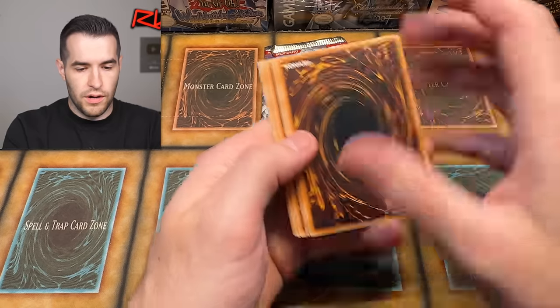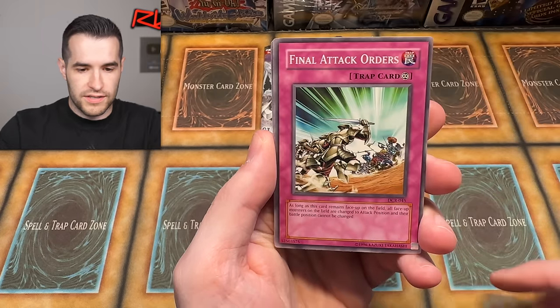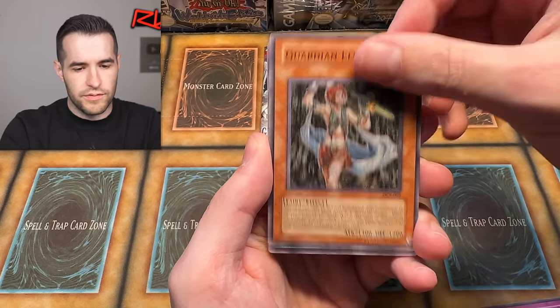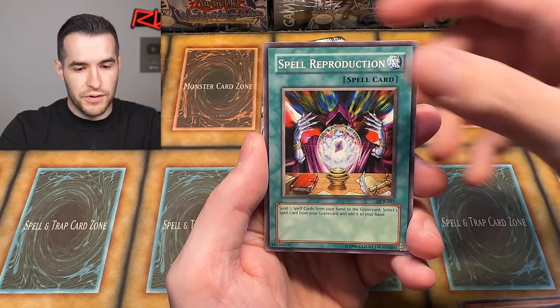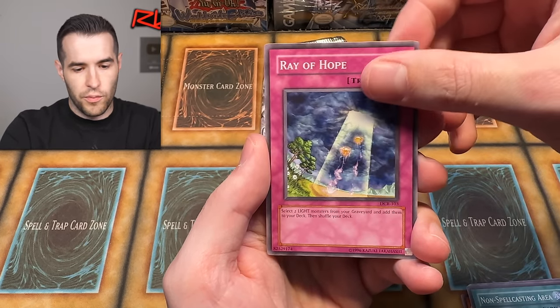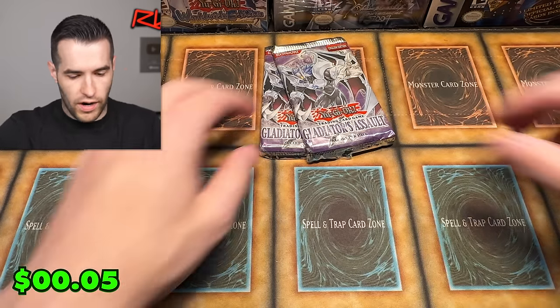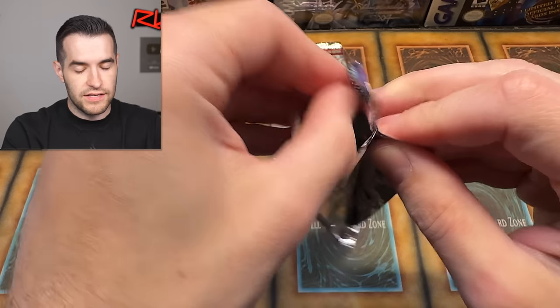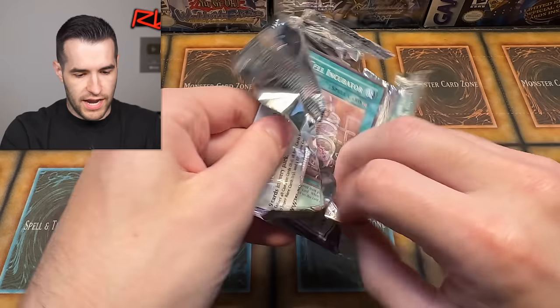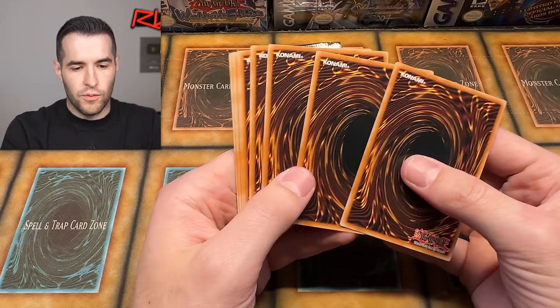Can we make it happen? One, two, three, four — can we get Exodia Necros? We pulled: Blast Held by a Tribute, Final Attack Orders — I didn't know that was in here — Guardian, and a Different Dimension Gate rare. Alright, two GLAS. These are just getting absolutely decimated when I open them — look at this, that one's destroyed. One, two, three, four — give us the Magic Formula, the Ghost Rare, the Necroface, any of those.